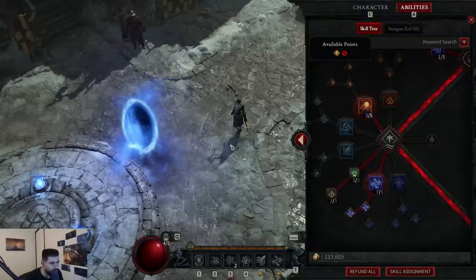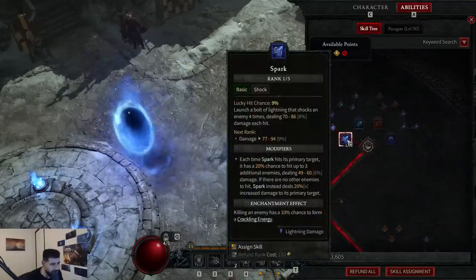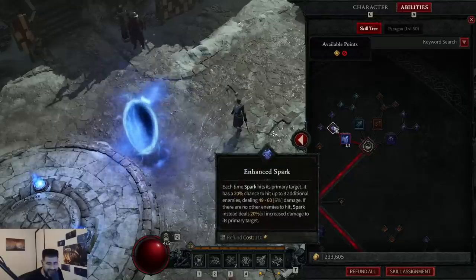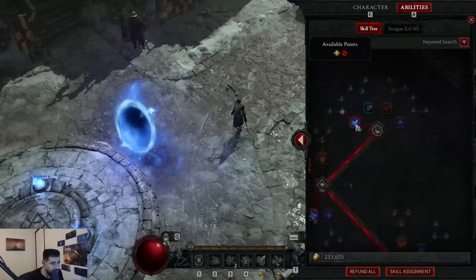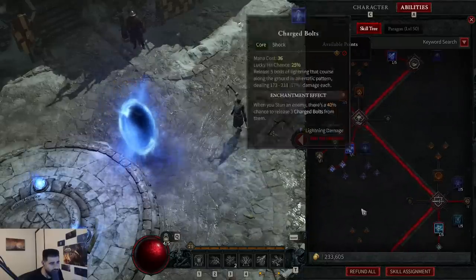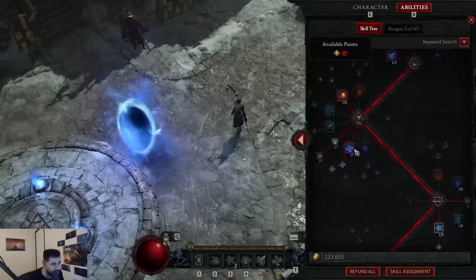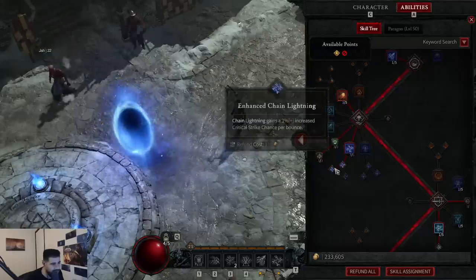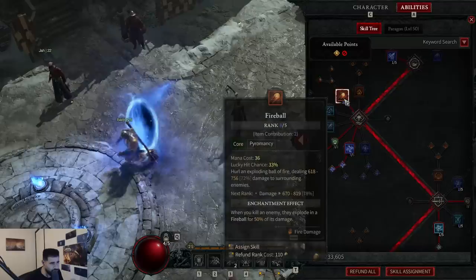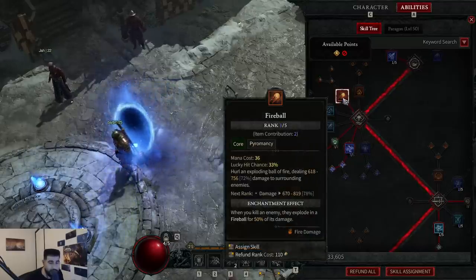Let's talk about the talents real quick. First and foremost, this is what we've gone with. This is our left click ability — it's Spark. Put one point here, and then we put one point in Enhanced Spark, and that will unlock your core skills. Your core skill, which is your right click — the one that you're gonna be spamming — is Chain Lightning. You max this, you get Enhanced Chain Lightning and you get the self-bounce Chain Lightning damage. I've also put one point in Fireball, and the reason for that I'm going to explain a little bit later.